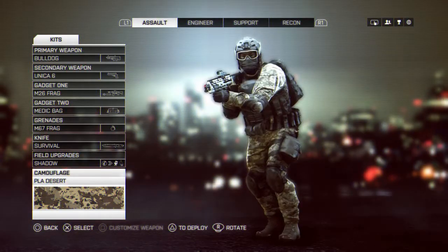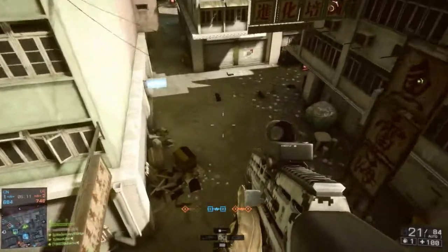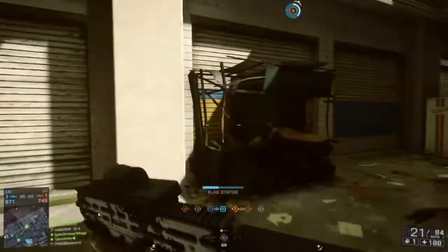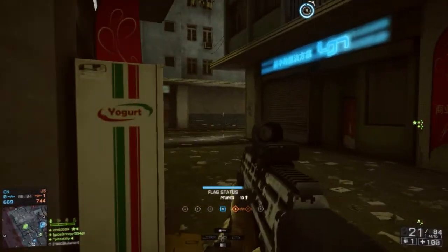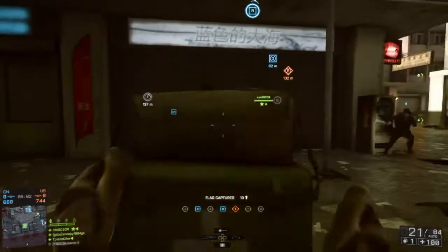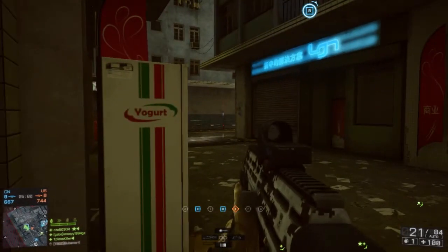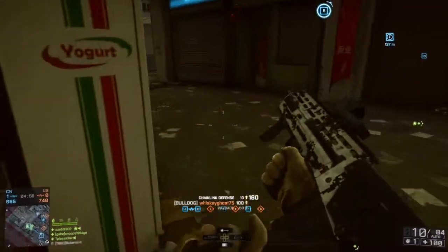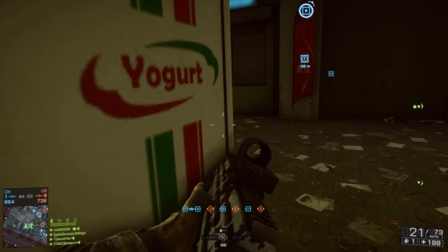It's only a 20-round magazine stock — 21 if you reload again — which is pretty low. The Scar H has a higher clip size, but for this gun it can actually take down about three, maybe four people if you shoot it and time it right.